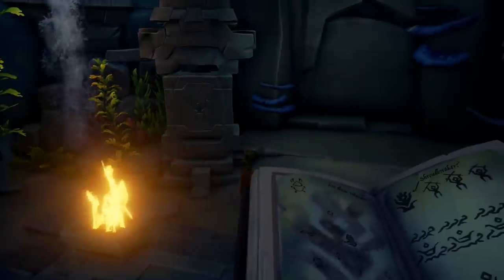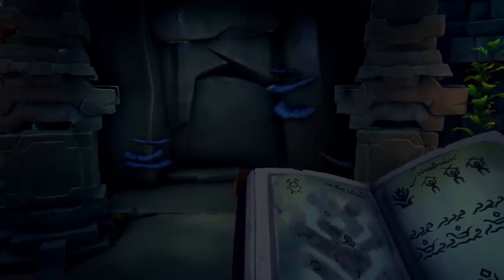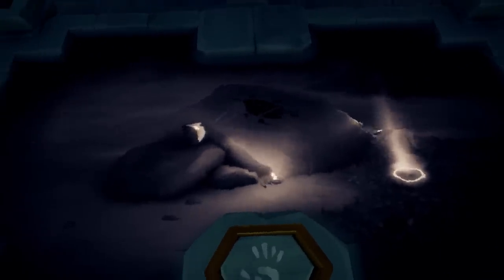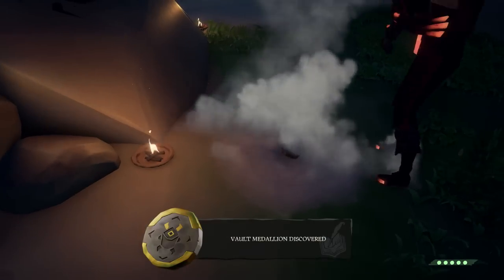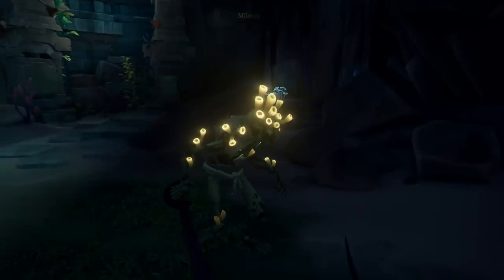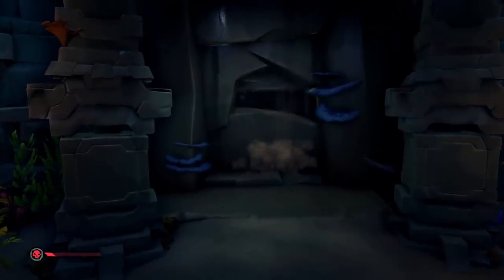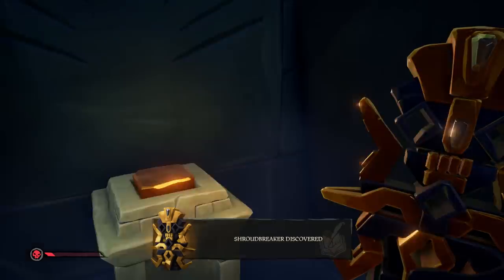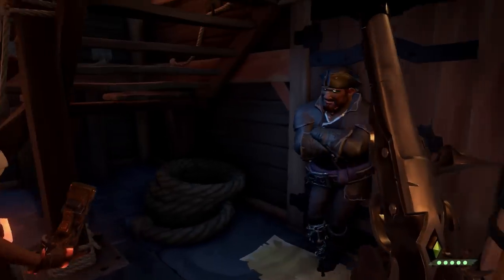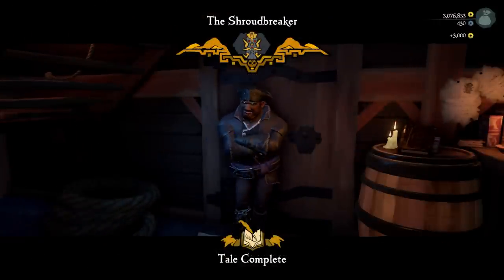After the last combination, the door will open again and you'll need to find three medallions. To know where to find them, you need to take a look at the altar and there they will show you a picture where you can dig up the first one. Once you've collected it, you'll put it in the altar and the next picture will show up. You'll have to continue this until you've found all three medallions. Then a secret door will open in the puzzle room where you'll find the Shroudbreaker statue. You need to collect it and return it to the Mysterious Stranger in any outpost you like. He will tell the rest of the tale and you'll get the commendation for completing this Tall Tale.